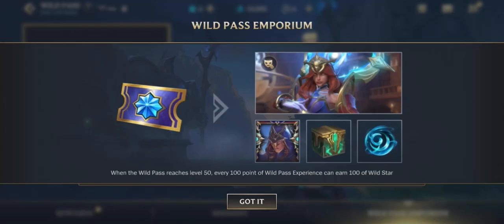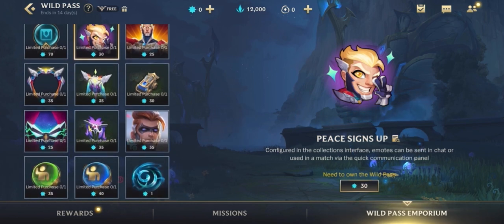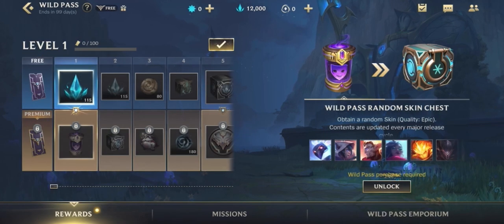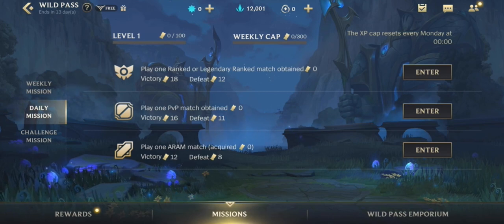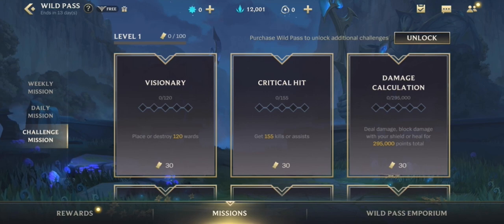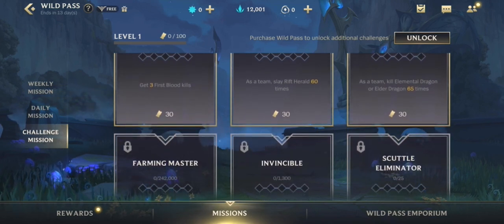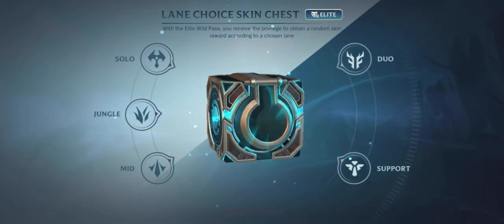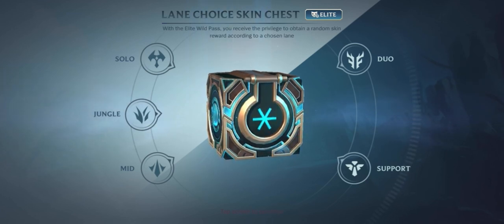There are some updates coming to the Wild Pass we wanted to share. The Bonus Rewards section is now the Wild Pass Emporium, and pass progress is changing from a linear track for levels 51 to 75 into an exchange where you can claim rewards in any order you like. Claiming enough Emporium rewards grants you an upgraded Wild Pass Skin Augment. Additionally, there are two new ways to earn experience: all players will have simple repeatable missions for playing matches that reset each week, and Elite Pass Purchasers get new seasonal missions to help attain all rewards they want. Elite Pass Purchasers who buy the pass will also receive a new random skin chest at Level 1, letting you narrow down choices to just one lane roll — solo lane, mid, jungle, duo lane, or support.